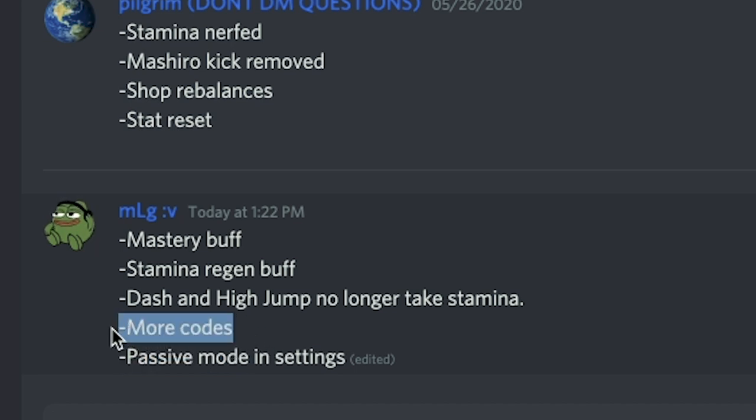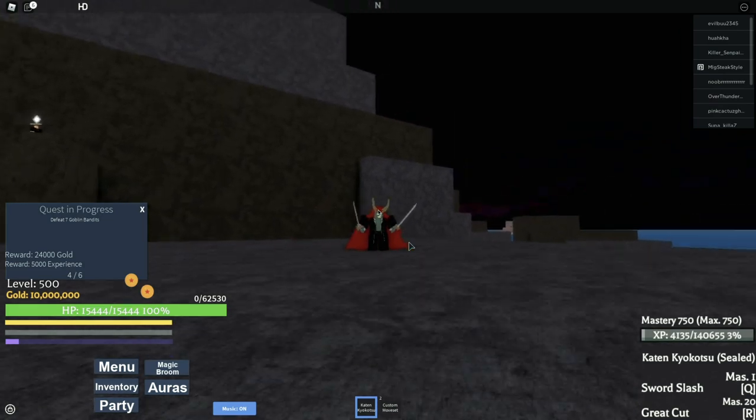More codes - let's go! I'm going to be covering all the new codes later on in the video, so if you want to find out what the new codes are, keep watching. Don't click off. Passive mode and settings were also added. All right, I guess that's it for the update overview.